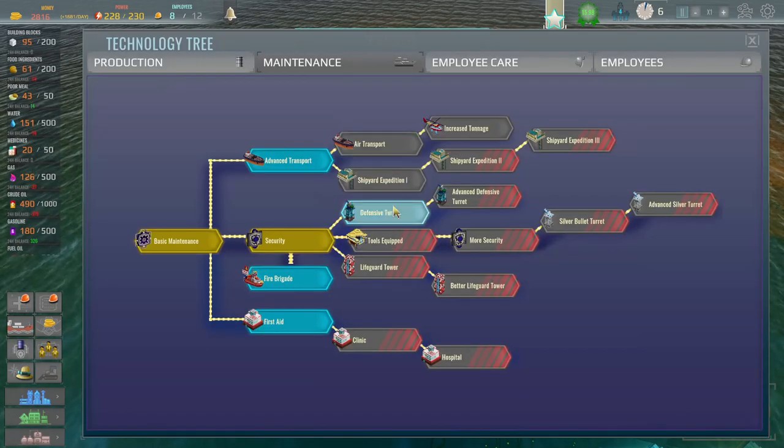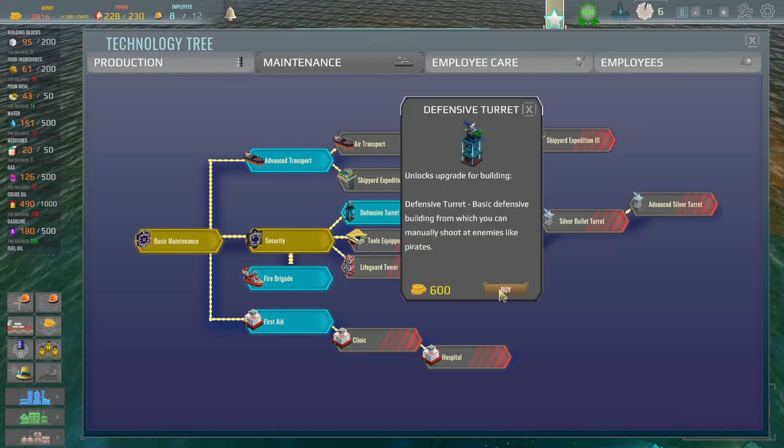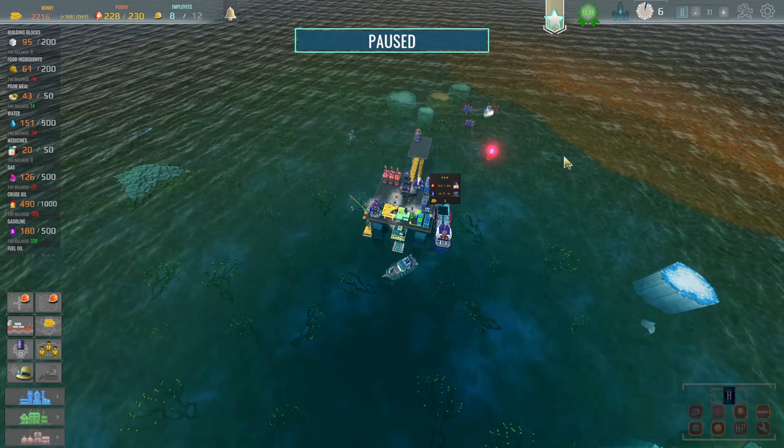Let's come and check. Yeah, there we go. We've got that down already. So if we go and just buy that, that's like 600 quid and we've got 2,800. I think we'll be okay to just buy that straight off the bat. Why not? That's that done.